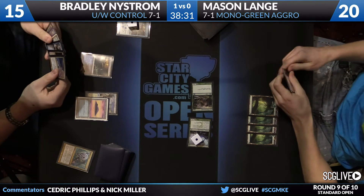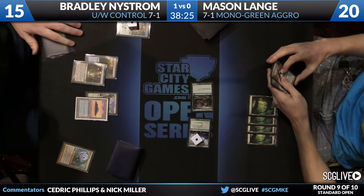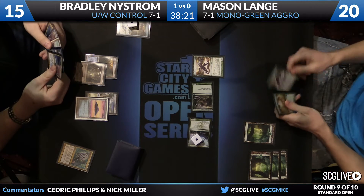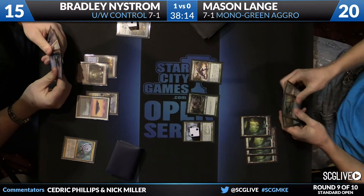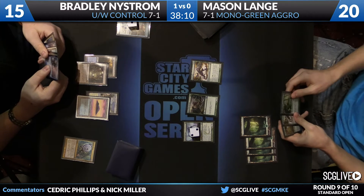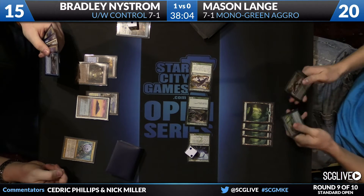Mason bashes in, drops Bradley to 15. I think he's trying to fade a Verdict and he's actually doing a pretty good job of it. He can actually cast Boonsatyr on the end step — powerful. Bradley doesn't have a Verdict or a counter here. He just played a land, and he has a Plains in his hand, so it doesn't look like he has much of anything. He does have a Quicken, and there's a chance he could be setting up Quicken plus Wrath.